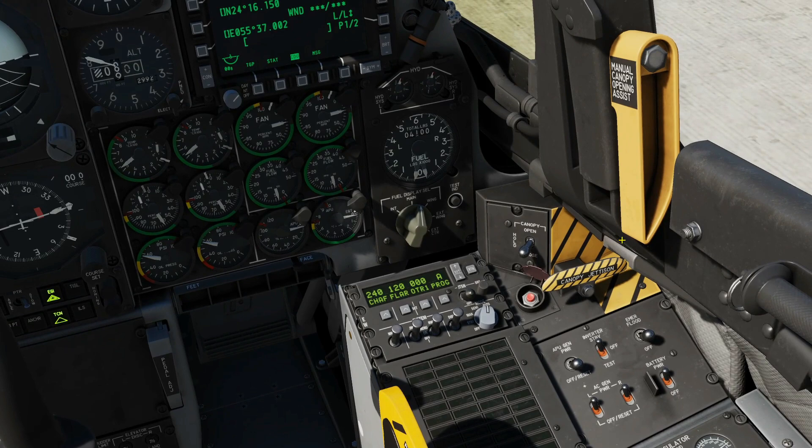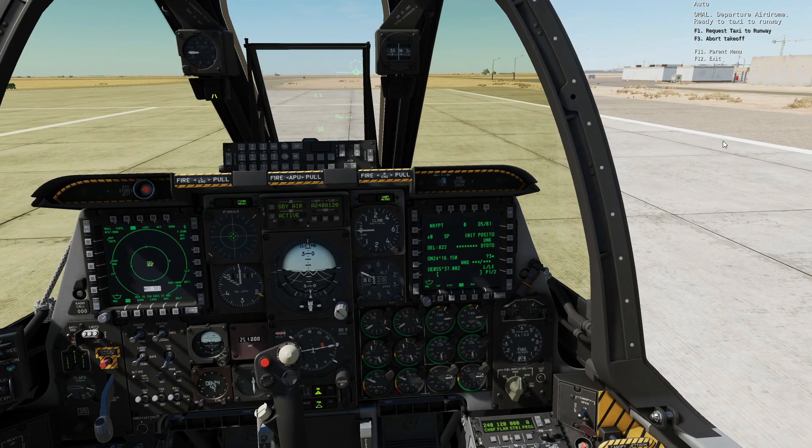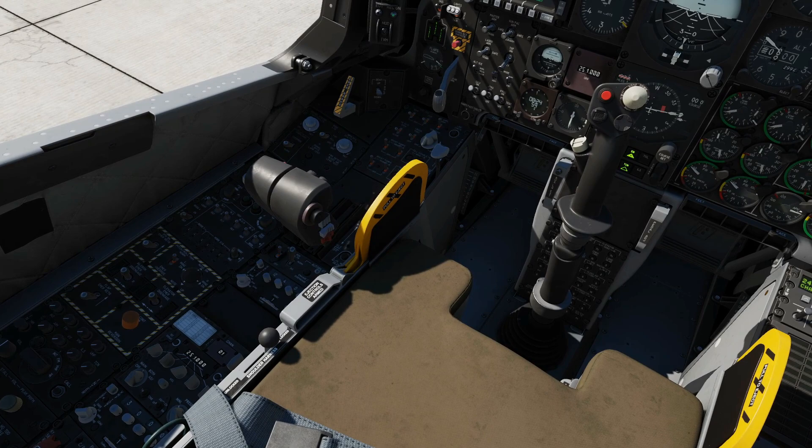We have canopy open, canopy closed, we can extend our boarding ladder, and we can unlock the canopy jettison button and pull it. If we want to retract the boarding ladder: ground crew parent menu, ground crew stow boarding ladder. And just in case I didn't mention it earlier — we've got the ability to arm the ejection seat. And that is the A-10C2 cockpit — I hope that was useful, see you later.